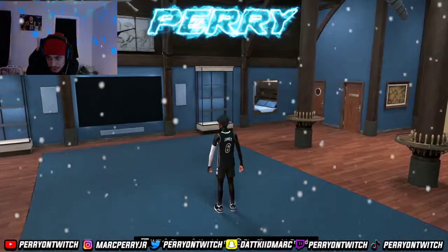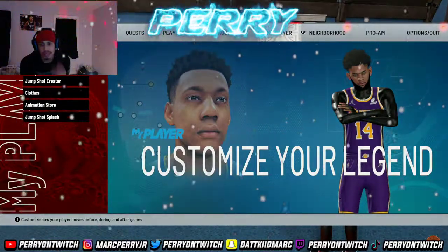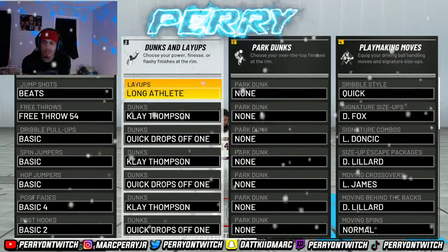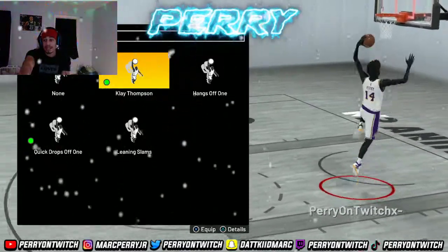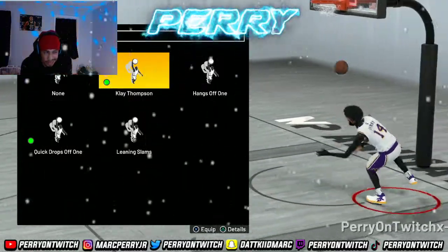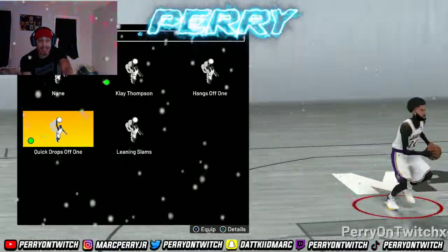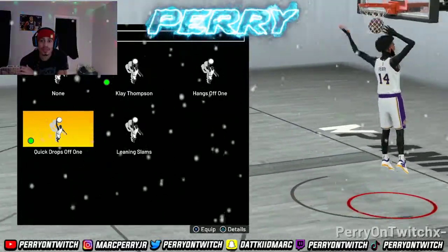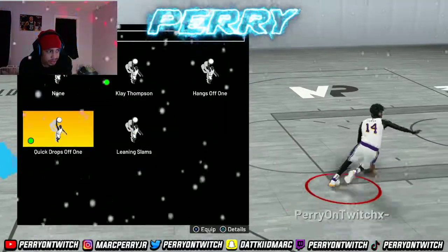So we're in my court right now. Let's start with the dunk setup. The Clay Thompson dunk — that little tomahawk dunk — it's rare but it barely gets blocked. I don't think I got blocked once doing that dunk. And this two-handed dunk right here will change your life — I promise you, you will never get blocked and you will never miss this dunk.